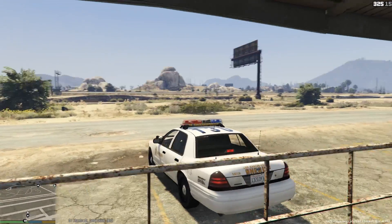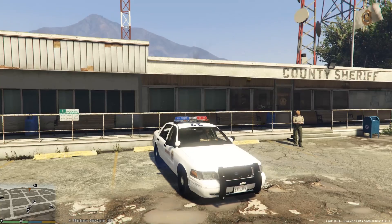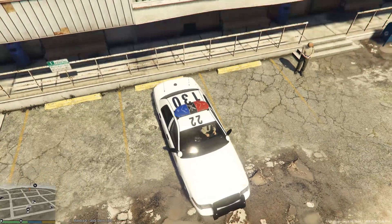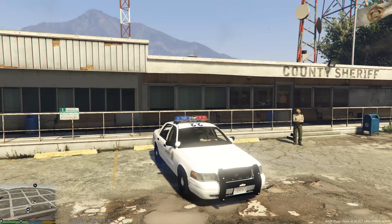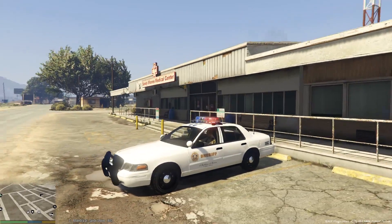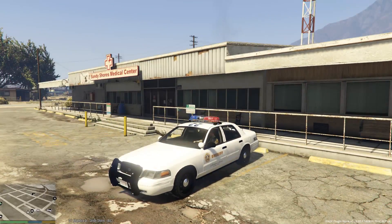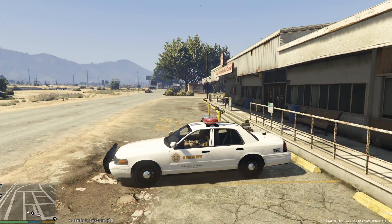So we have this White Crown Victoria which has lights on the roof. Let's try them out — there's the siren. As you can see we have the LEDs and those lighthouse lights. Okay, let's put the siren off and let's go.